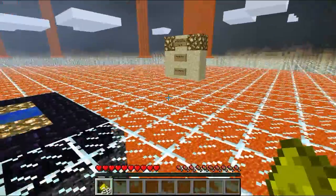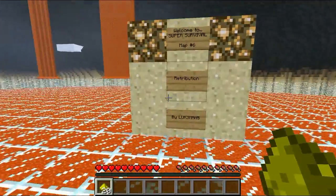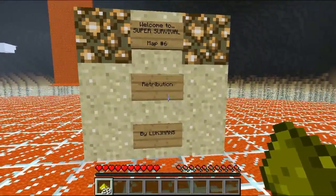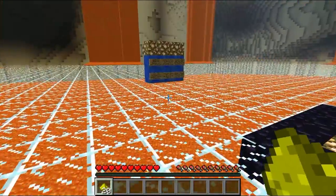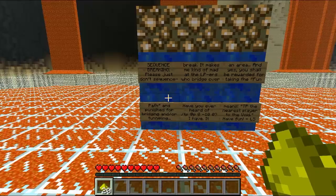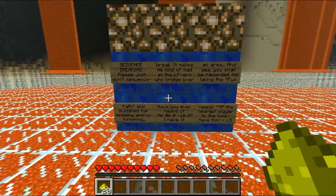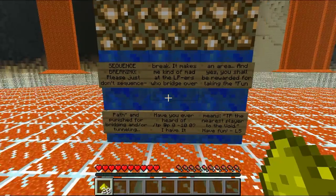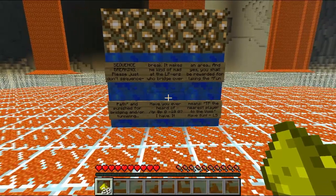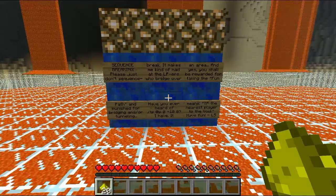Let's check these signs out. We have: Welcome to Super Survival Map 6 Retribution by LUK3MAN5. And there's a note about sequence breaking — please don't sequence break. It makes the map-maker mad when players bridge over an area. We'll be rewarded for the fun path, so no bridging and tunneling.